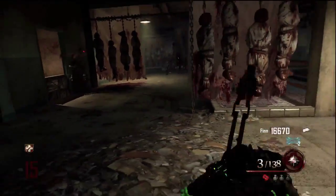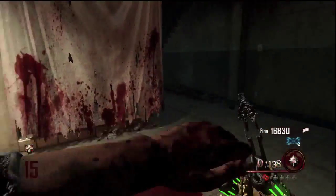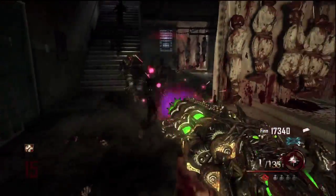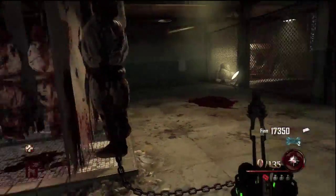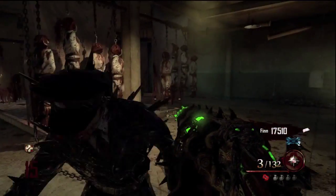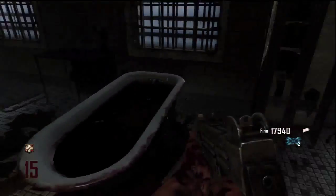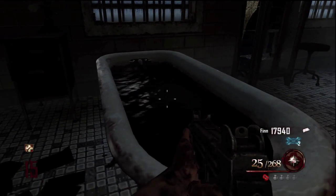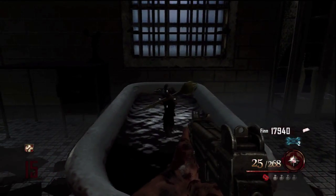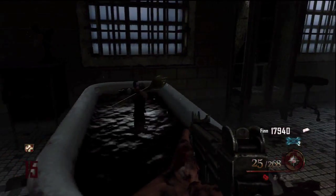Once you've killed enough zombies, the way you'll know is you'll hear the zombie laugh — like you hear when the mystery box used to leave. Once you've heard that laugh, you can go back to the bloody bathtub and hold X next to it. You'll see this epic hand come out holding the golden spork. It looks so legit, and you'll start hearing this epic music right when you do it.